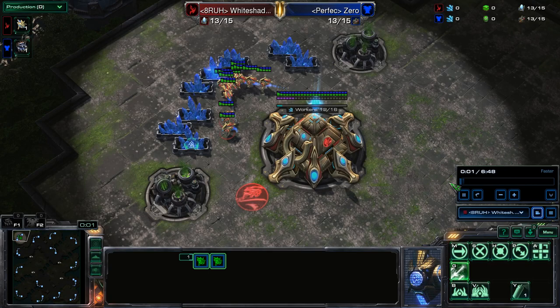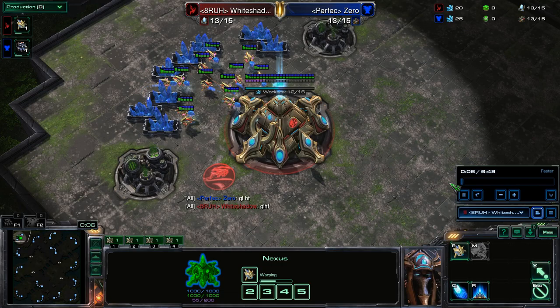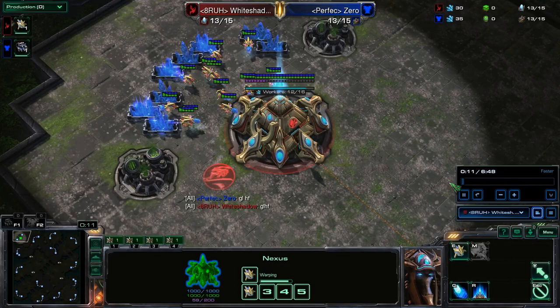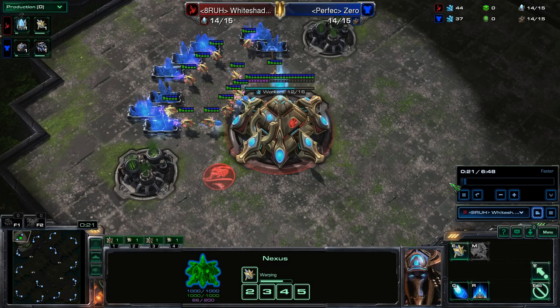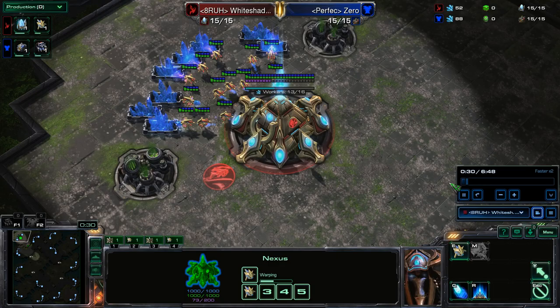A couple of things to keep in mind when doing this build: you're trying to trick your opponent as much as possible. Since we will be massing zealots, your goal is to make your build look as much as possible like a blink opener — a.k.a. a macro style, standard, not an all-in. So we will be doing a standard opener: 20 Nexus first, and then Cyber, Twilight, etc.